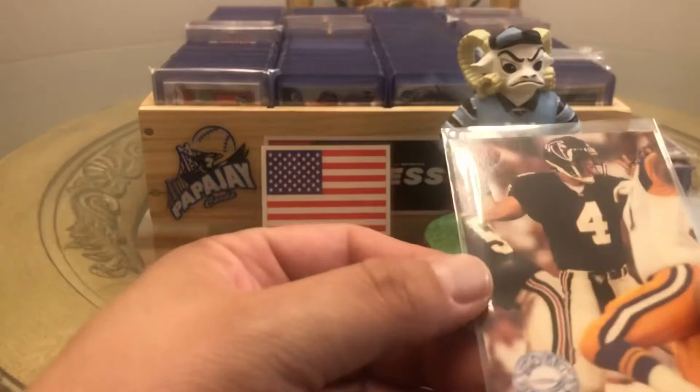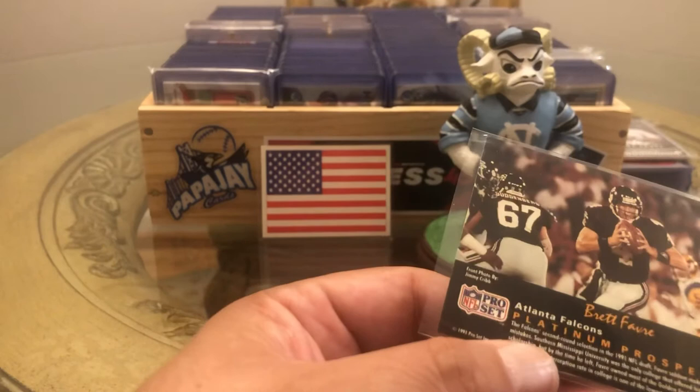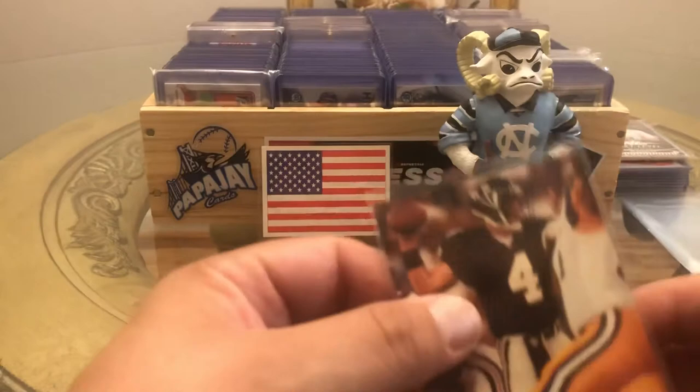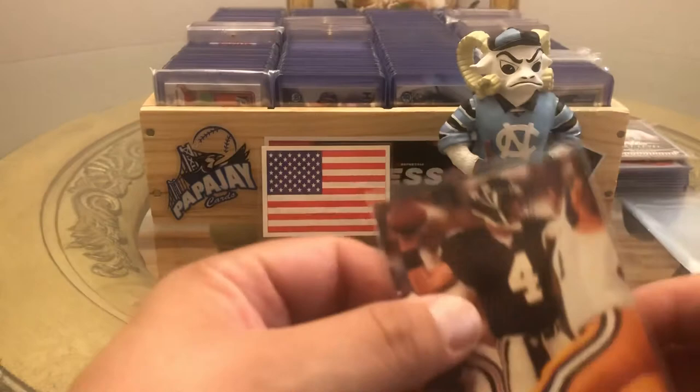I'm pretty sure this is a Brett Favre rookie — Pro Set Platinum. I'll have to look that up. He was the Falcon second round selection in the '91 draft, and this is a '91 Pro Set — so yeah, that's a Brett Favre rookie. Not too bad — I mean, I didn't get Tom Brady, but Brett Favre will have to do. Click that thumbs up, let me know what you think of the box.